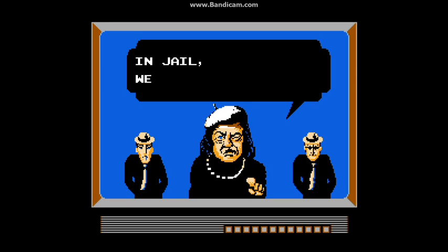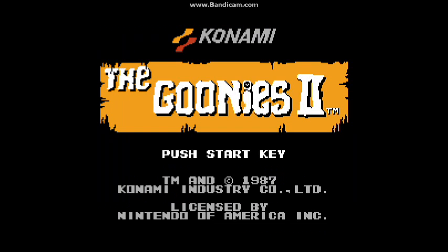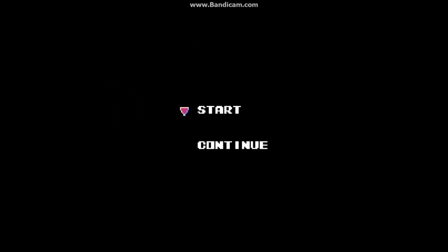So here's the plot: Ma Fratelli announces that she's gonna get revenge on us by taking someone who I have no idea who that is — don't think she was in the movie. So let's get this started. You can either start or go with a password. Let's just start this up.